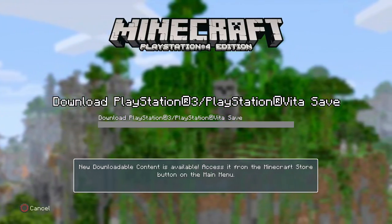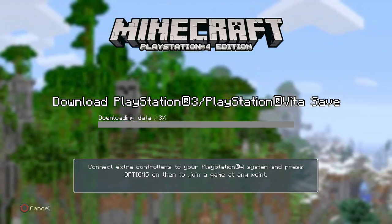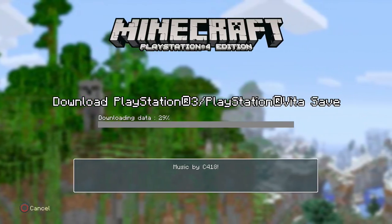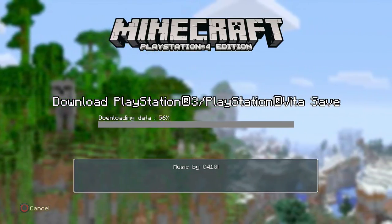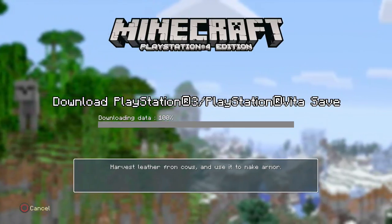Press the square button to download your PS3/PS Vita save — but we're not downloading a Vita, obviously. This again will take 30 seconds to about a couple of minutes, just wait. If it gets stuck, like if you leave it for 5 or 10 minutes and it's still stuck, just try it again and it should work.